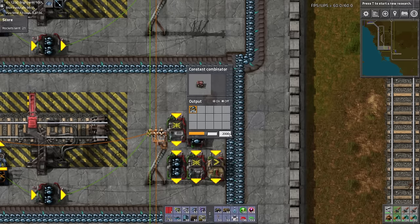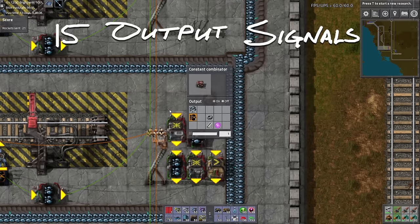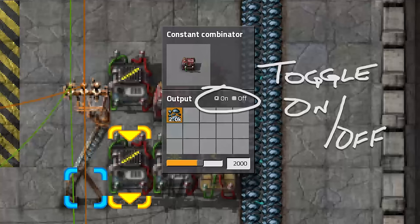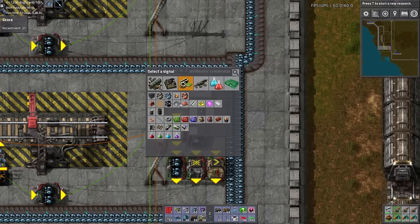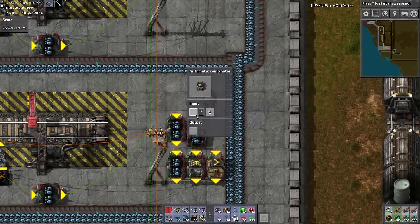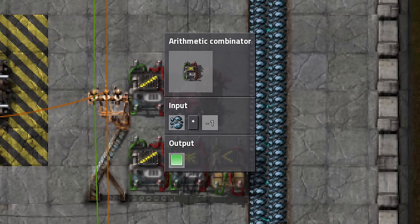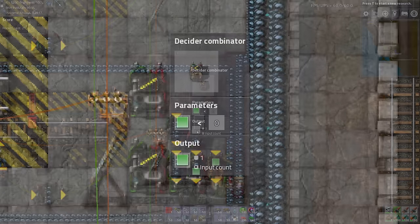This constant combinator will only output a signal of 2000 iron ore. We can have a constant combinator output up to 15 signals all at the same time. With the release of 0.13, constant combinators come with an on-off switch, which can come in very handy, but we will set it to on for this build. Set the first arithmetic to iron ore divided by 10 with an output of iron ore. For the other arithmetic, set it to multiply iron ore by negative 1 with output set to green signal. This decider combinator is set so that if green signal is less than 0, output green signal.